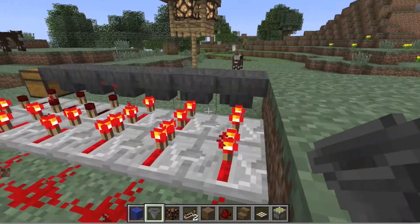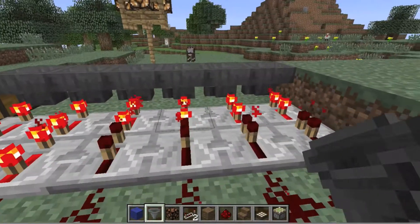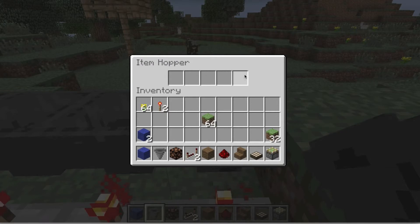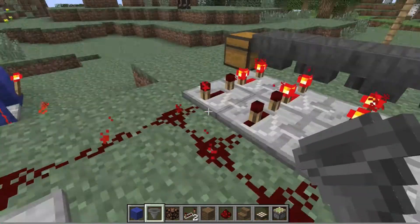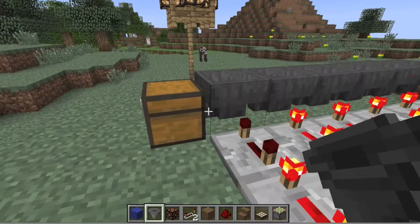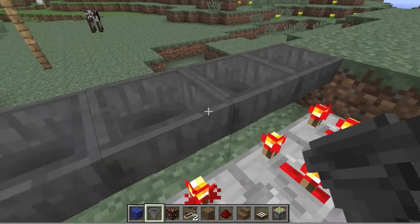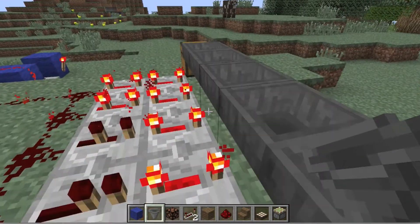They can actually act like filter pipes and like regular pipes. If you right-click them, they have this interface in here. But that's not what we're going to be talking about today. What we're going to be talking about is how to make hoppers, how to control hoppers, and how fast they push or pull items along through the pipes.